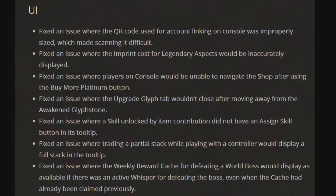Next up we have UI. Fixed the issue where the QR code used for account linking on console was improperly sized, which made scanning it difficult. Fixed the issue where the imprint cost for Legendary Aspects would be incorrectly displayed. Fixed the issue where the player on console would be unable to navigate the shop after using the Buy More Platinum button. Fixed the issue where the Upgrade Glyph tab wouldn't close after moving away from the Awaken Glyph Stone. Fixed the issue where the skill unlocked by Item Contribution did not have an assigned skill button in its tooltip. Fixed the issue where trading a partial stack while playing with a controller would display a full stack in the tooltip. Fixed the issue where the weekly reward cache for defeating a world boss would display as available if there was an active whisper for defeating the boss, even when the cache had already been claimed previously.